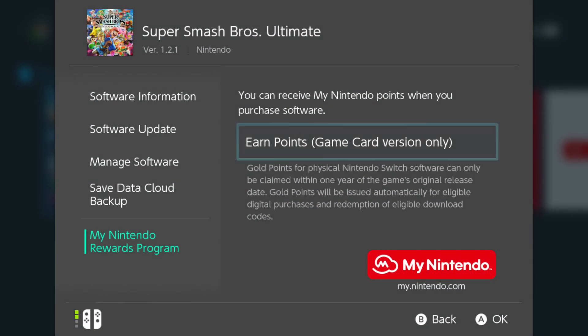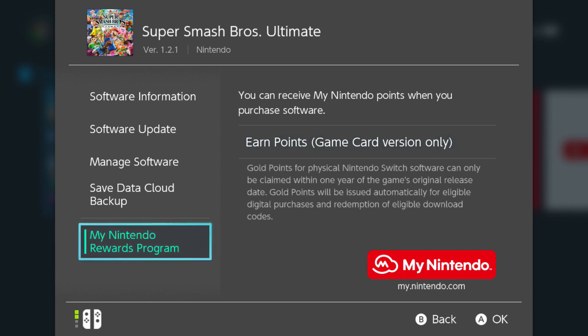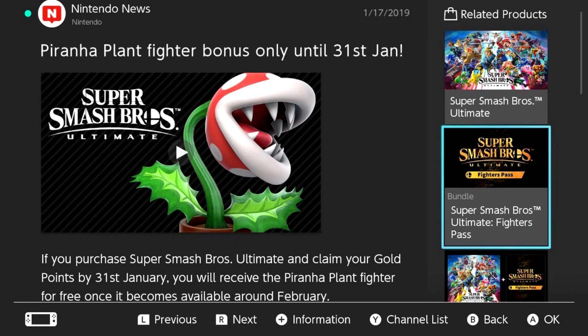One thing unique about this character is it will be given along with the Fighters Pass, and there's going to be multiple content releases coming within the next month. We've heard that Joker's release date would possibly be around April, which might confirm that they're releasing every new character about two months apart. Once Joker is released, we'll probably get the leak for the next fighter, though that's not 100% confirmed.